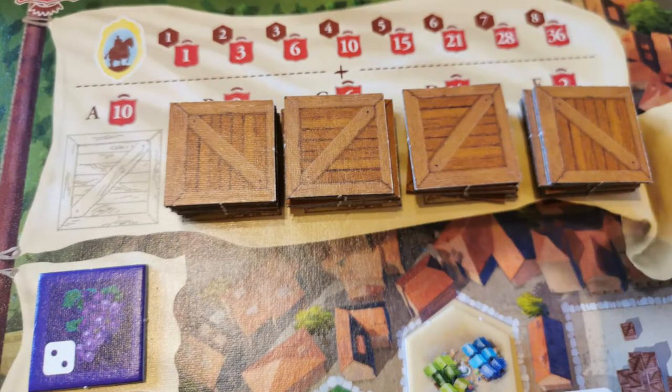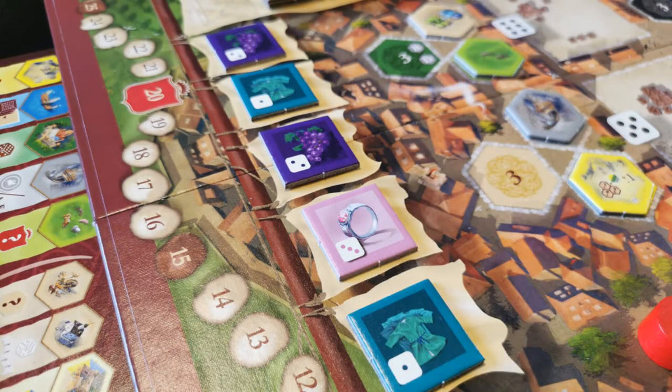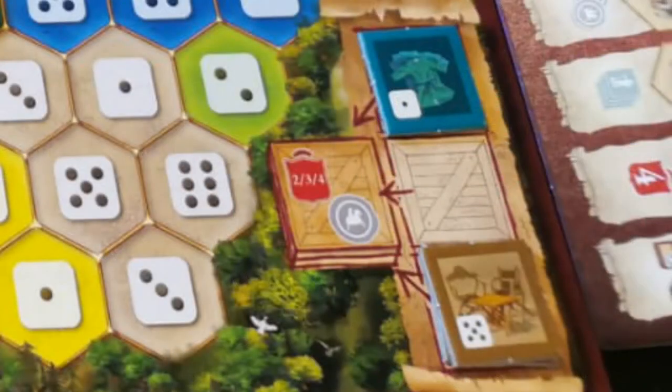You get your own board that you're trying to populate with goods and buildings from the central area, and the way you do that is you roll dice. The game has five phases and five rounds in each phase, indicated by a stack of goods and five stacks of crates face down on the master board — those are the phases. You also get three random goods when you start, and you can sell these for purchasing options or victory points.